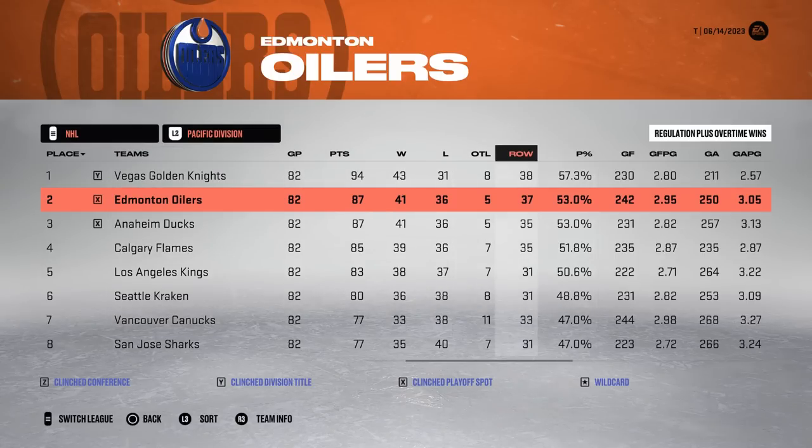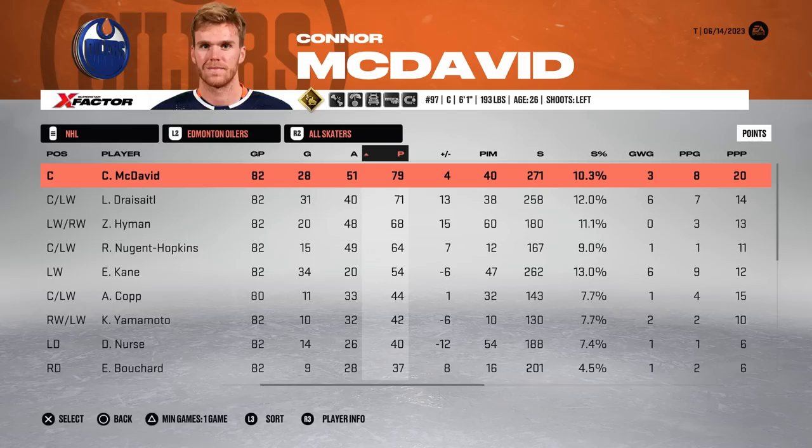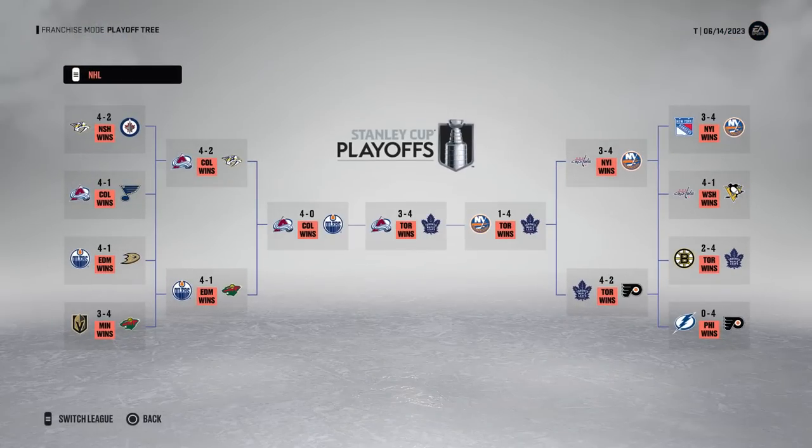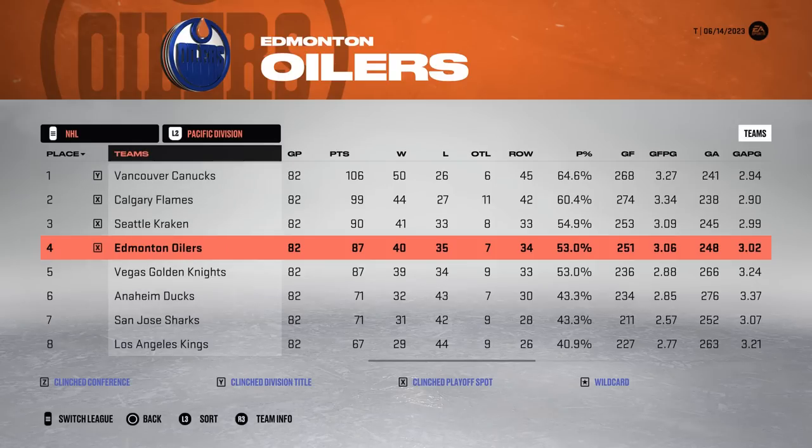In the second year, they only get 87 points as a team and still finish second in the Pacific — that is impressive. Connor only had 79 points this year and wasn't even point a game in the playoffs. His team would be eliminated in the conference finals by the Colorado Avalanche.